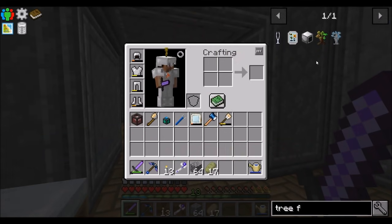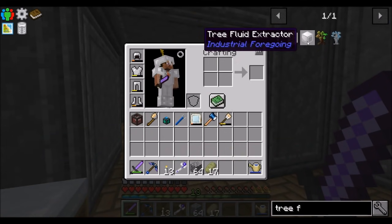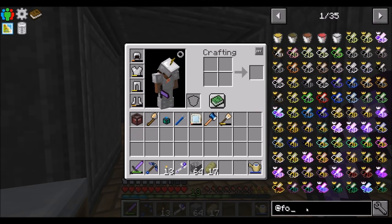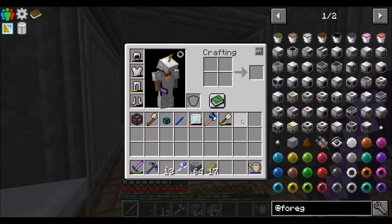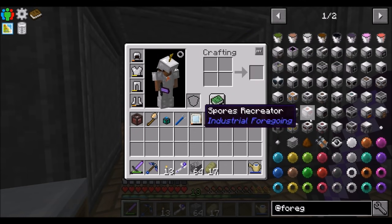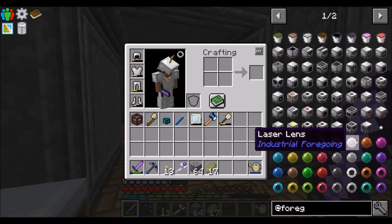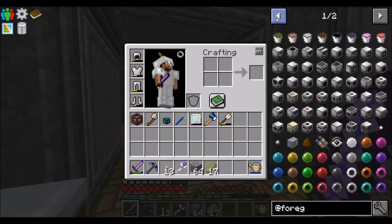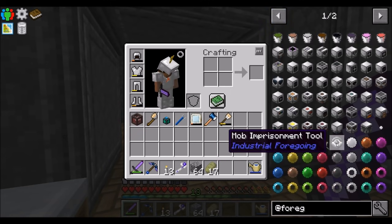We're going to take a look at Industrial Foregoing, which those of you familiar with the old mod Mine Factory and the follow-up Mine Factory Reloaded will recognize — Industrial Foregoing is a spiritual successor to those two mods. You can see a lot of the same items and blocks that were familiar from Mine Factory Reloaded, though not all features are present yet — conveyor belts aren't there yet, but a lot of the old stuff is definitely available.